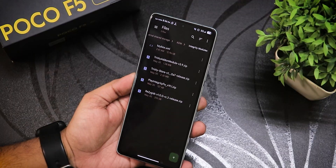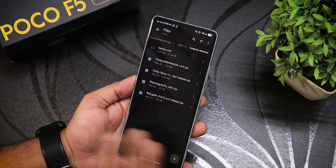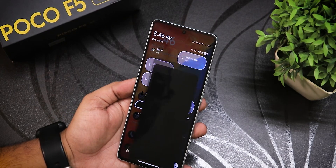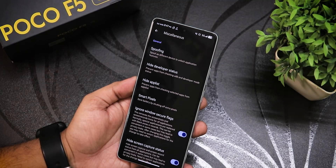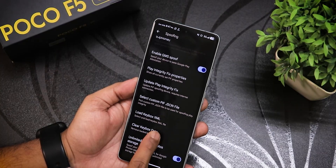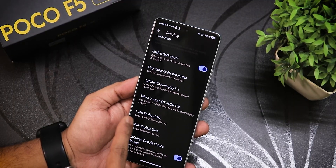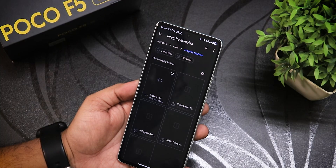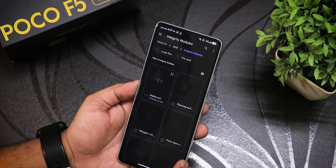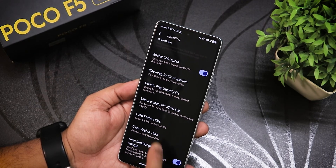Once you download it, I have the keybox.xml file right here. I'm not rooted — I don't have KSU Next or anything. Once you've flashed the ROM, just go into the Infinity Suite, then miscellaneous settings, then spoofing. Scroll down and you'll see 'Load keybox XML.' Click it, navigate to the file, select keybox.xml, and it works perfectly fine.